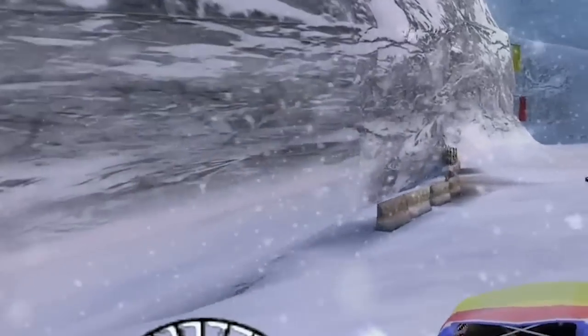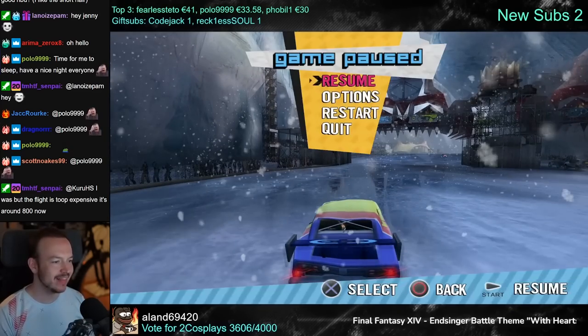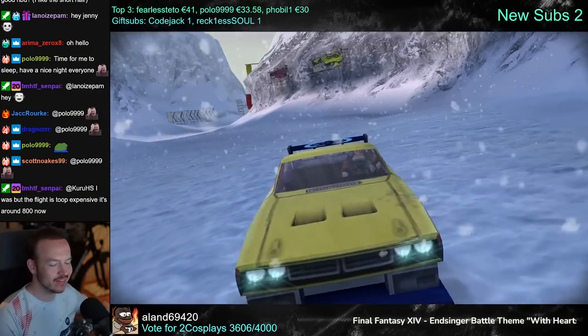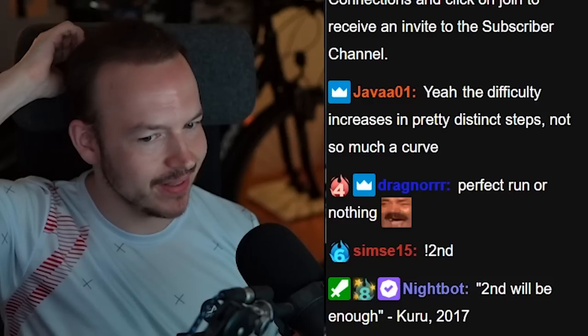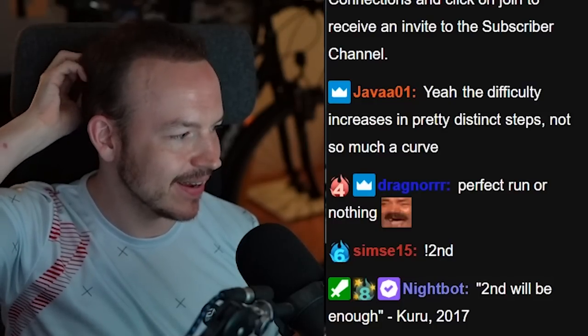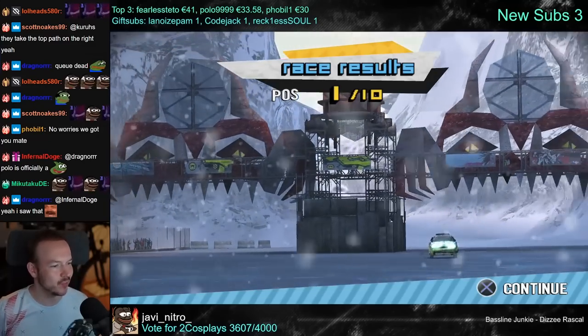I'm in fifth. Where's everyone? How did I fall so far behind? This event is insane — how is it so hard? Up until now every event was manageable and this one is kicking my ass. I'm gonna have to try a faster car. Perfect run or nothing. Faster car, better run, better path as a win. Look at my opponents — they're nowhere to be seen. What an insane difference.